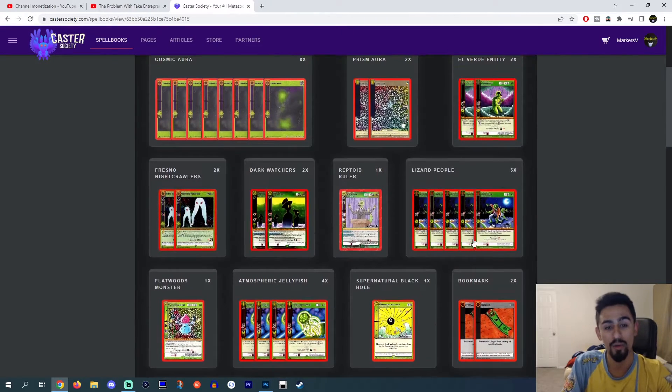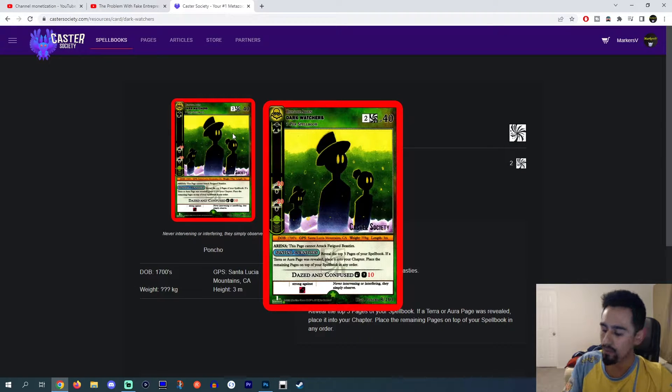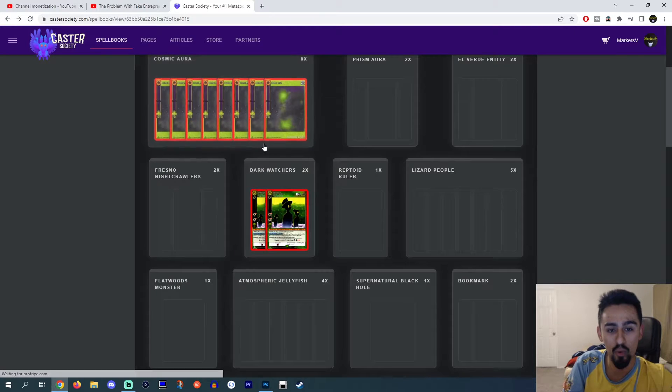We're going to go over the main deck first. I think this is the most optimized, tweaked version that I've seen — I really like it and I appreciate it. I do like the Dark Watchers. I know a lot of people have been cutting it out of the deck, but it does give the deck a little bit more consistency. It gives you a little bit more of a slow roll — it lets you actually try and grind out Aura for the late game, and I think that's pretty cool.